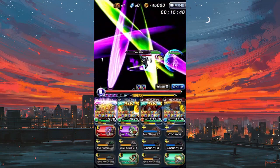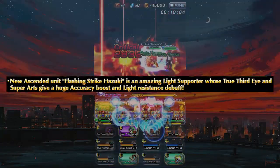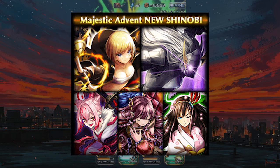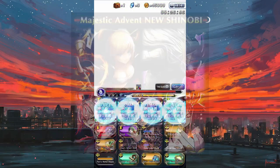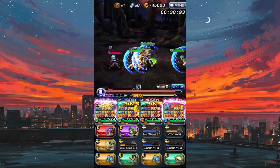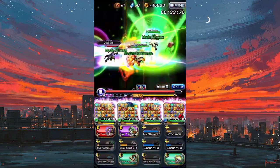The biggest part of the update is of course Hizuki, also known as Senki, the 4th unit in the new ninja saga. Along with her, she's bringing the majestic advent banner. It's not the best banner units of course — I am hoping for an elk banner to see if I can get her from there. She's a very nice unit, and I've actually been saving up for her for a little while now.